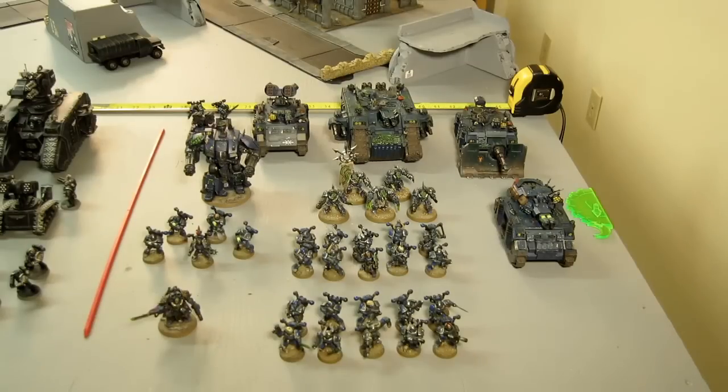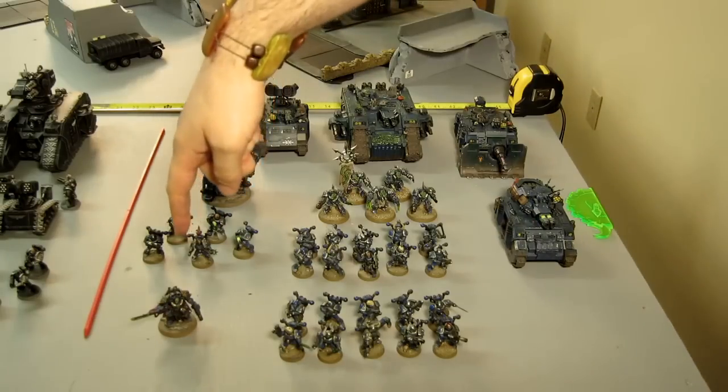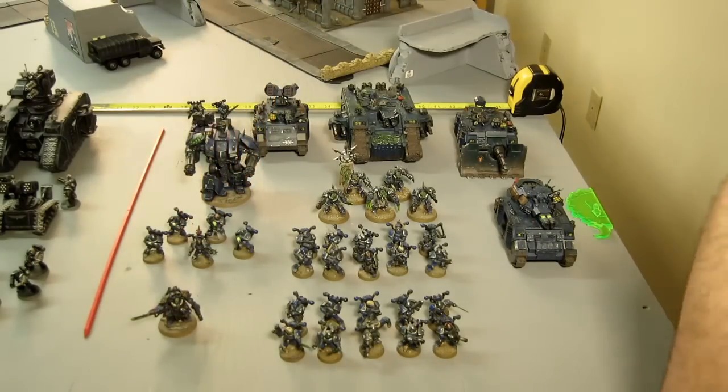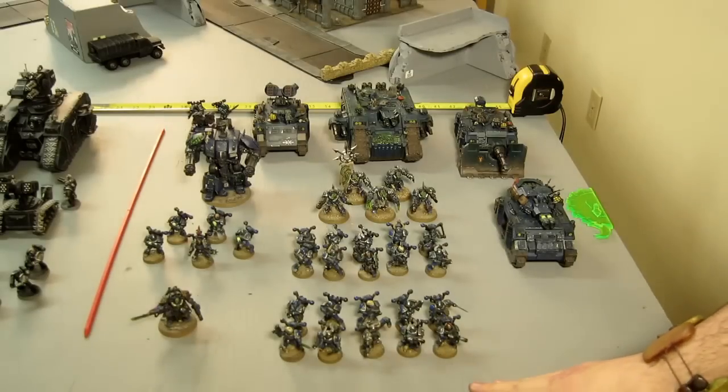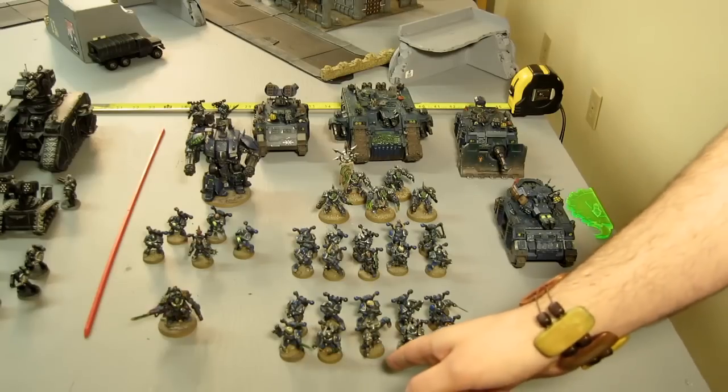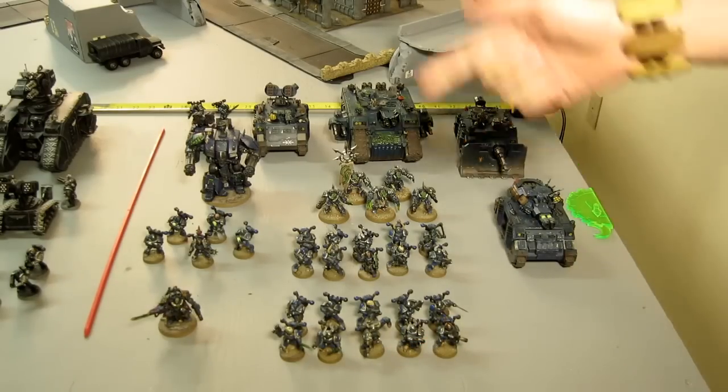This is my 2,000 point Alpha Legion Age of Darkness list. Starting with HQ — here's my Warlord. It is a Praetor armed with a Combi-Melta, in Tartaros armor, with a Paragon Blade and an Iron Halo to give him that 4-plus invulnerable save. He has the Warlord trait of Strategic Genius for that all-important re-roll to reserves and Steal the Initiative. Moving to troops — Pride of the Legion is my Rite of War, which allows me to take my vet squad as troops. They have two power weapons, two melta guns, a power fist, a power dagger on the sergeant, and melta bombs.